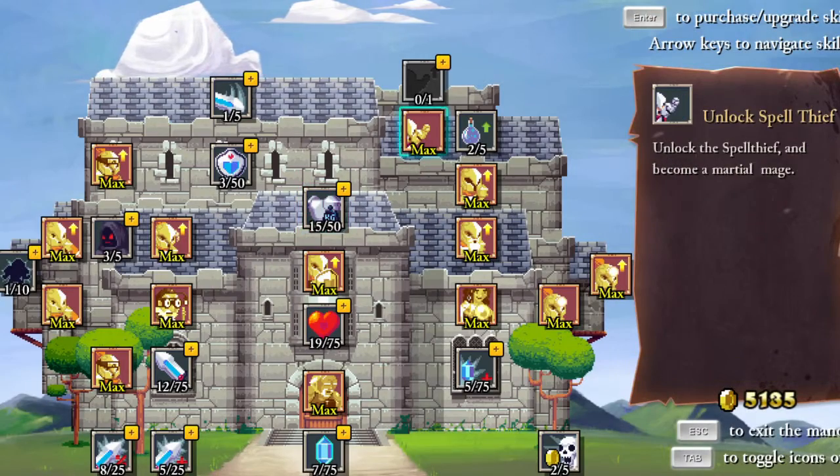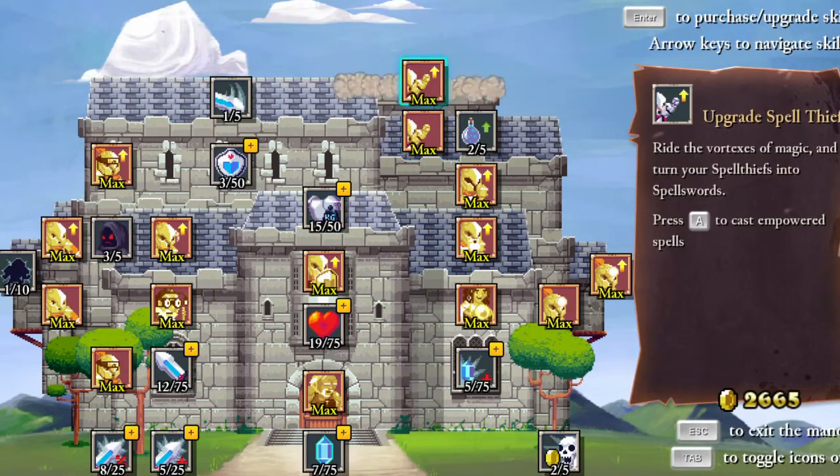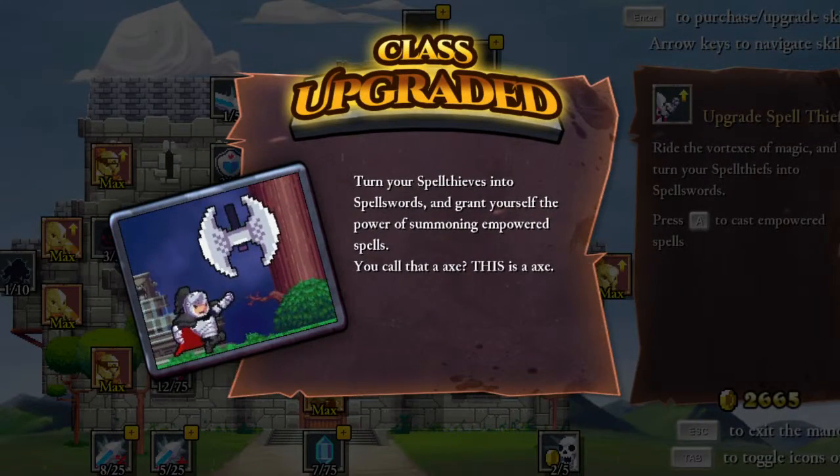As for spells, I'm going to upgrade the spell thief. It gives us two new things: turn your spell thieves into spell swords and grant yourself the power of summoning empowered spells.